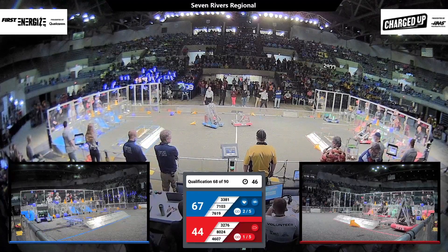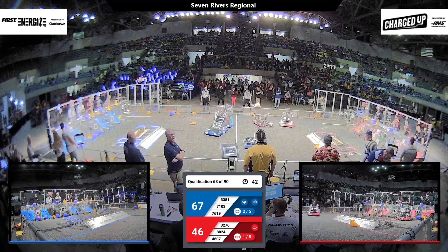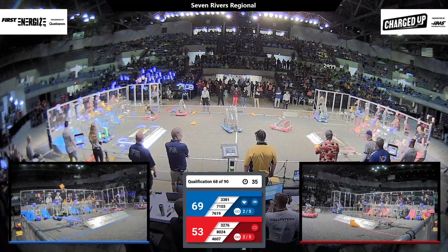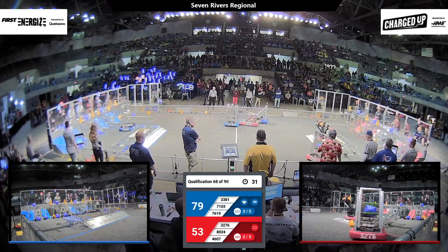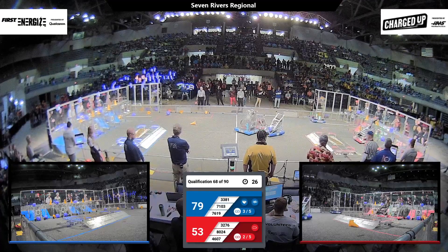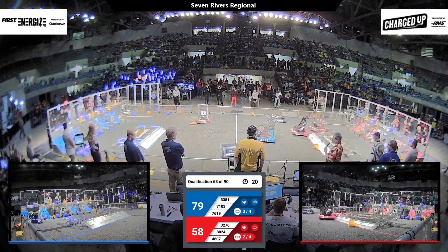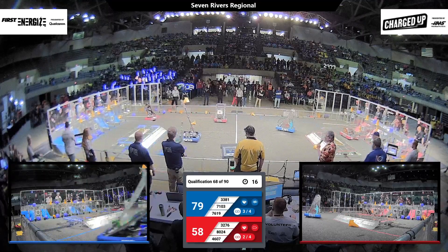Advantage blue. Another cone attempted, but that one dropped to the ground. We've got a lot of cones on the red side that have not made it onto the poles, so we're going to get a couple of scores on the lower level for cones because they dropped off. 27 seconds remaining in this match. A couple more scores for blue — a cone and a cube.